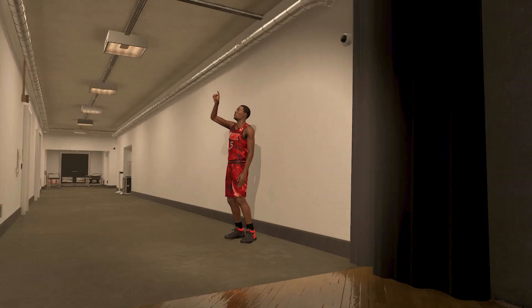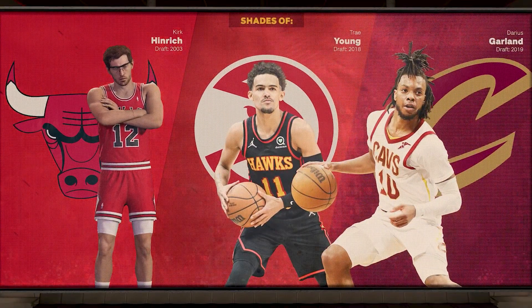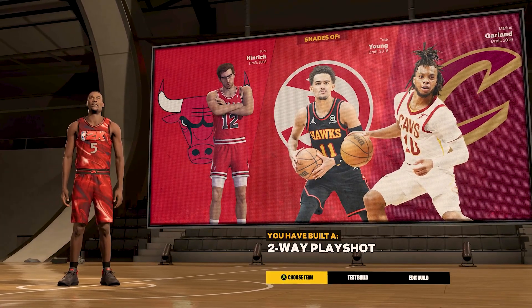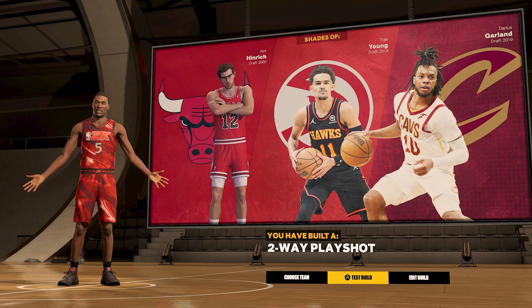We're gonna hit the finish button to get that final product. And there you have it — shades of Kirk Hinrich, Trey Young, Darius Garland. I was going for Jason Kidd but we did get his archetype, and that is a two-way play shot. Now we're gonna test out the build, get it to 99, show y'all the badge setup.